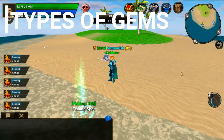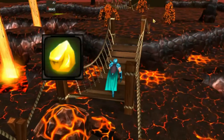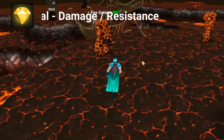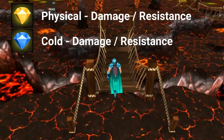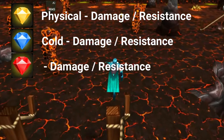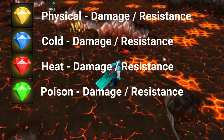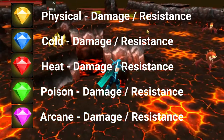There is a total of 10 levels of gems, from rough all the way to perfect ancient, with five different types. The types include Topaz, which provides physical damage for weapons and physical defense for armor. Sapphire provides cold damage for weapons and cold resistance for armor. Ruby provides heat damage for weapons and heat resistance for armor. Emerald provides poison damage for weapons and poison resistance for armor. Amethyst provides arcane damage for weapons and arcane resistance for armor.